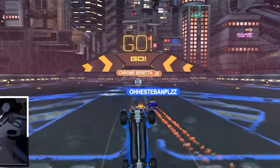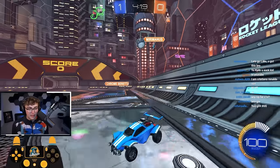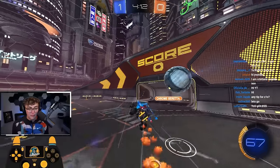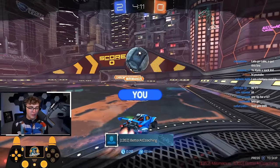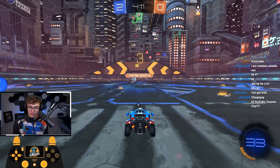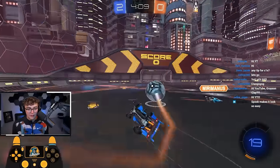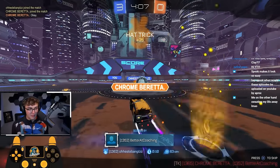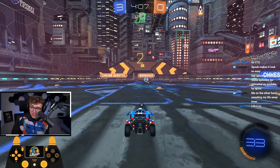I'll let my teammate go for kickoff — suspicious but it works. I'm going to hit this ball over to the side to make it awkward. He's going to miss. So I can hit it around one and then go for a follow-up shot — that'll be a goal. Trying to keep it as simple as possible. Could I go for an air dribble? Yes. But just timing the up bounce to hit it over one and then a simple shot — we're so close to the net. Any shot is likely going to go in.